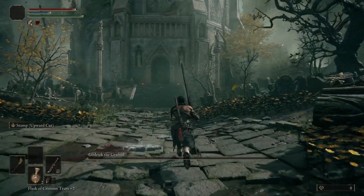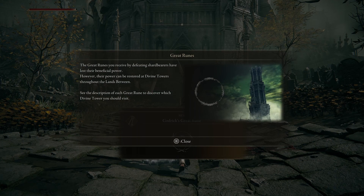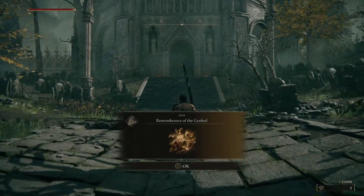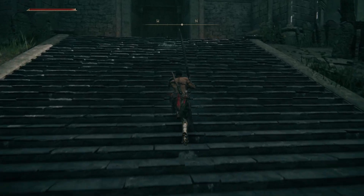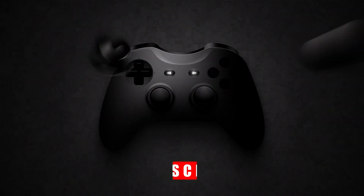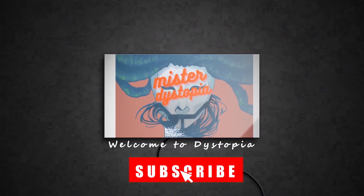Tip 3: Claws are very effective as well — they are fast and deal bleed damage. Tip 4: I recommend not passing too far past level 40 before fighting him, though even around level 30 shouldn't be too much trouble, especially if using summons of any kind. And that's all for Godric the Grafted. Remember to get behind him during all his fire attacks, as they have some charge up and there's usually free hits to be had. Almost all his attacks are delayed, so you will suffer greatly for rolling prematurely. If you liked this video or found it helpful, feel free to give it a thumbs up and hit the subscribe button. That's all for now folks, good luck and take care.